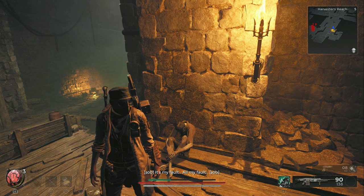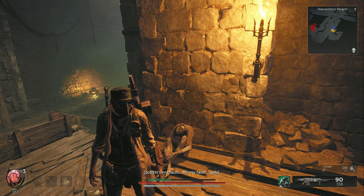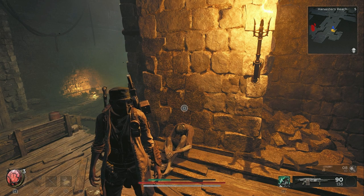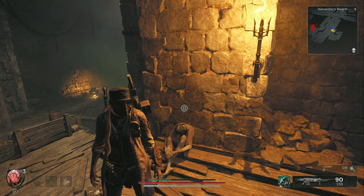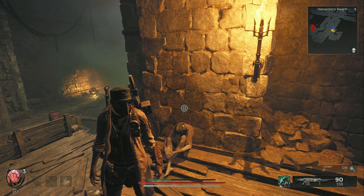I'm going to show you how to do the Harvester's Reach quest, which is really good. I don't know if it gives the same item for everyone. For the item it gave me, it was insane. It gave me this ring that makes it so whenever I take damage, I get 10% of my max health back every 10 seconds, which is insanely good.